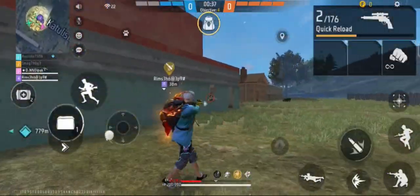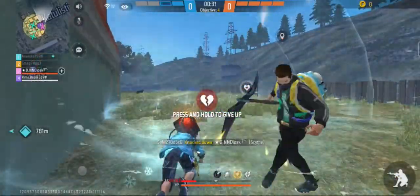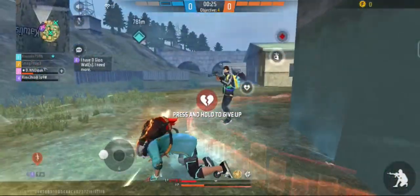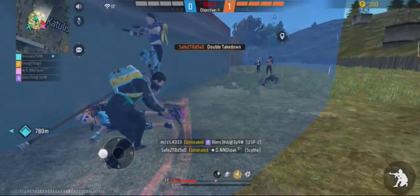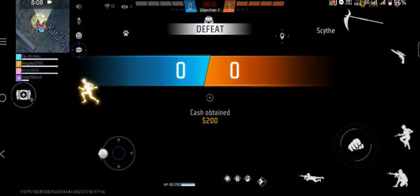The following maps are played in ranked mode: Bermuda, Bermuda Remastered, Kalahari, and Purgatory. Unlike the Battle Royale ranked mode which uses ranked points, Clash Squad ranked uses a star system, which we will cover next.